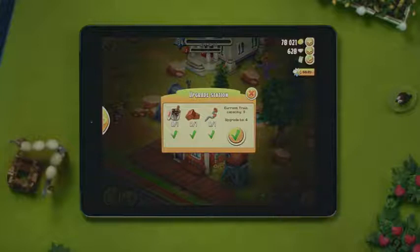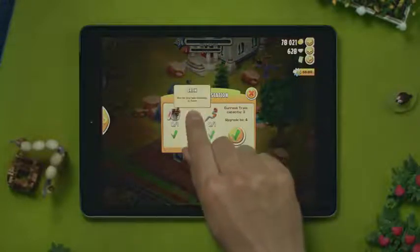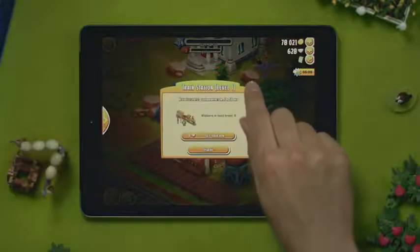Oh look, some new upgrade items! These are unique to your town area. You are more likely to receive them as a reward from the visitors in your town when they have been happily served at your different service buildings. Some new upgrade items include tar bucket, brick, hand drill, and others that you will discover as you play around your town.